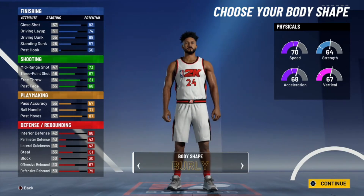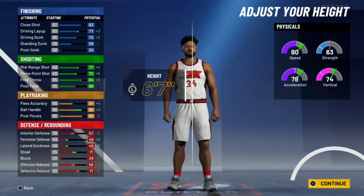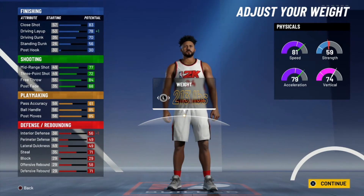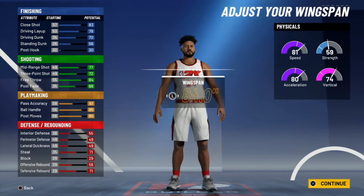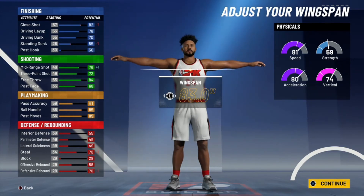For the body shape, your preference. Built is good this year, Burly is good this year. For this build I would go Burly. You're going to shrink him down to six-seven. And when you look at that, you get the pro dribble moves — yes, pro dribble moves on a power forward. Look at the speed, look at the acceleration, the vertical. And now you have a 72 three-point, a 77 mid-range, and a 70 driving dunk. You want to put your weight at 212, and we're going to keep the arms right where they're at so we can keep our pro dribble moves and keep our length.